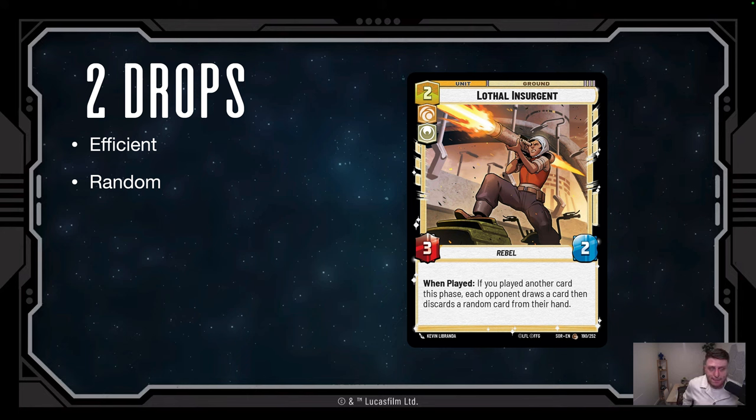Moving to two-drops: Lothal Insurgent is a 3/2, efficient and gives you three power on turn one. When played, if another card was played this phase, each opponent draws a card then discards one at random. Surprisingly, this has made opponents discard the answers they needed — they often draw an irrelevant early-game card late and discard their bomb. It could be cut in the future since it's sometimes just a 3/2 Rebel vanilla, but it's not bad.